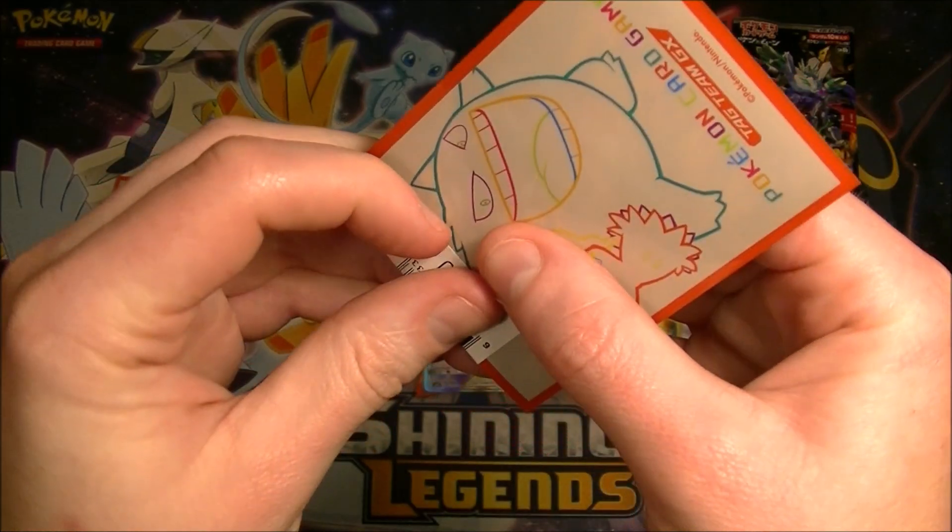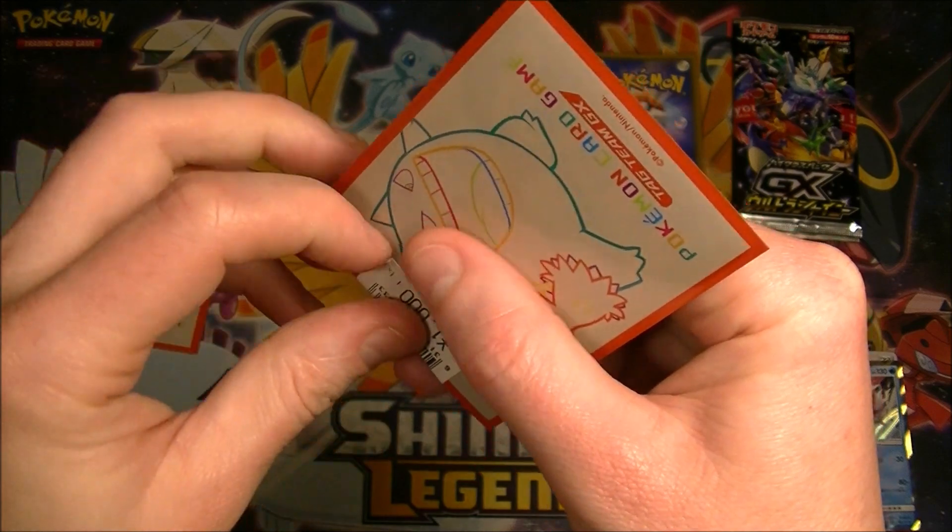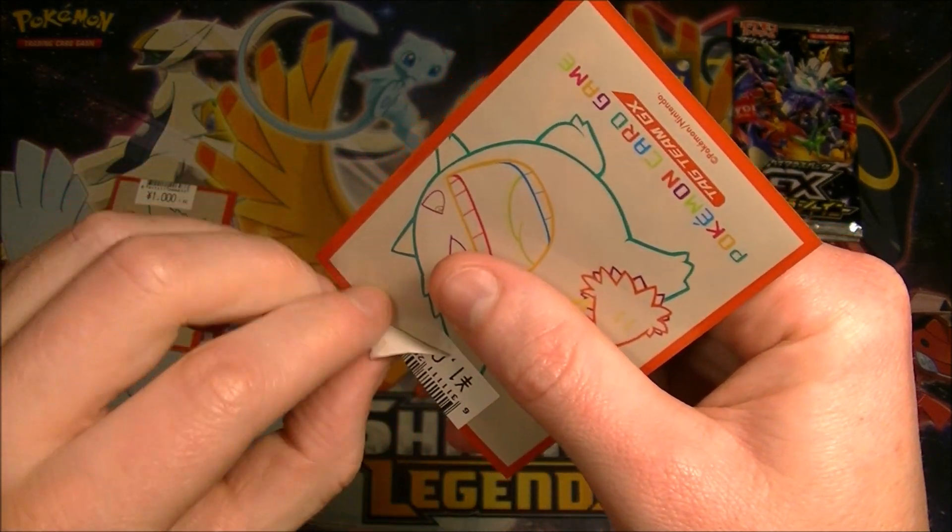If people get confused when I'm saying 'that's Ultra Rare' - that's what it's called in Japanese. So I know in English an Ultra Rare is just like a GX. It's kinda confusing, I know.